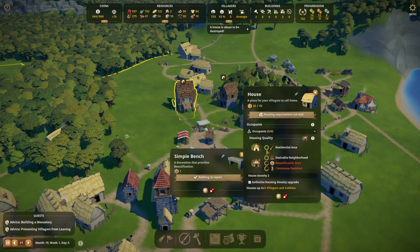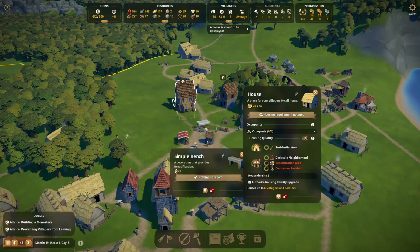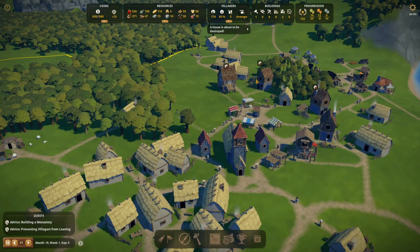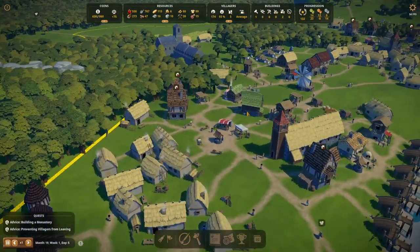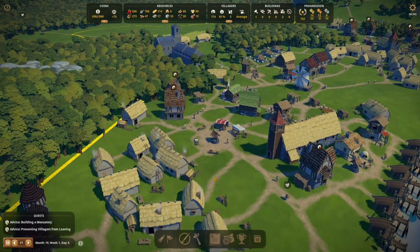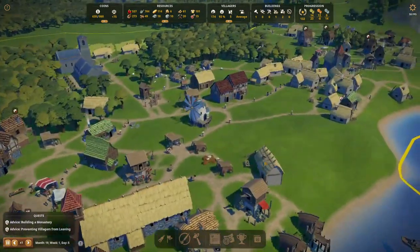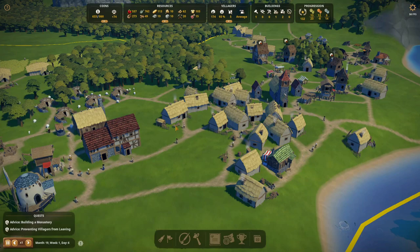Another house where the requirements are not met — this one is empty and there are no beautifications around. As soon as the timer goes down it will disappear and revert back to the old house, and you will lose a house that way. This makes it easier to see what a house needs and you can easily make houses available for upgrading. If you don't want a certain area to have upgraded houses, don't build beautifications there. In areas where you do build them, you will see the upgraded houses. So if you want to make a nice city center, build a lot of beautifications and all those houses will be ready for upgrades with nice stone houses appearing. That's a way you have a little more control over your city.